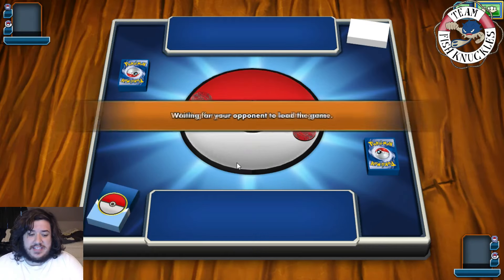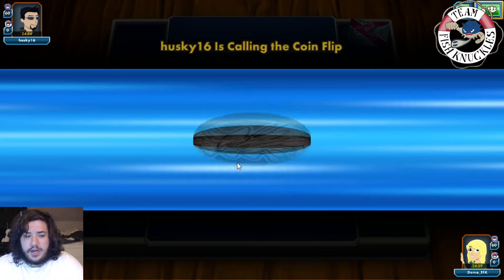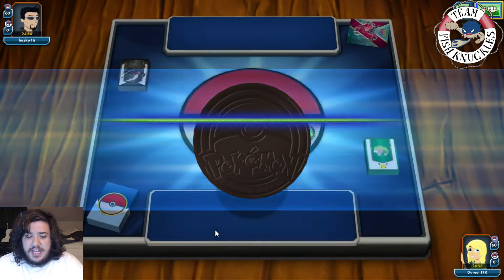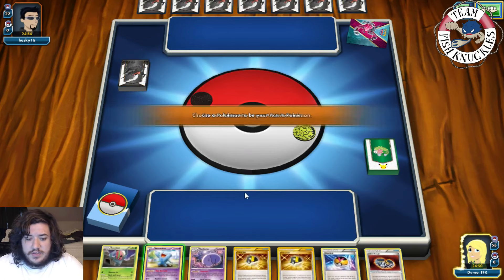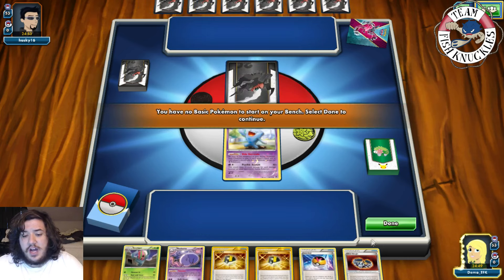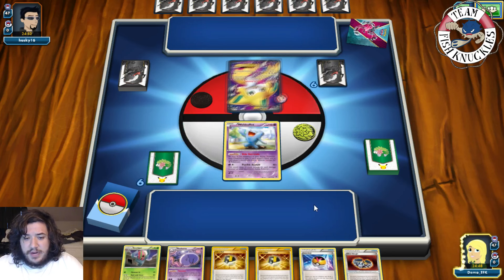Alright, we're facing Husky16 playing a Dark, Fighting, Water, and Colorless deck. We won the coin flip, which is great. On our turn we get a Wobbuffet, Musharna, and Love Ball. We don't have that great of a hand overall, so we'll put out prize cards. There's a Jirachi on their side. We top deck a Juniper, then Love Ball to grab a Shelmet.